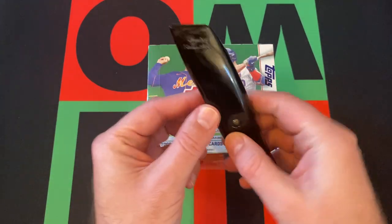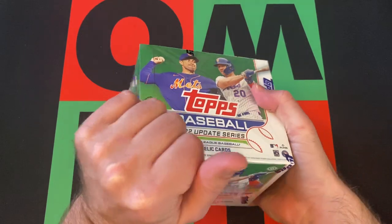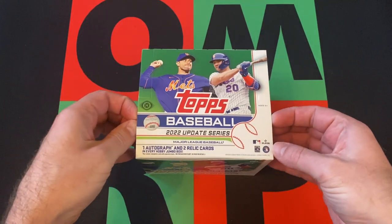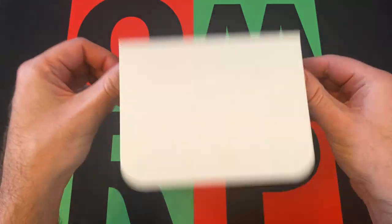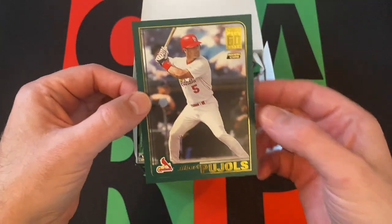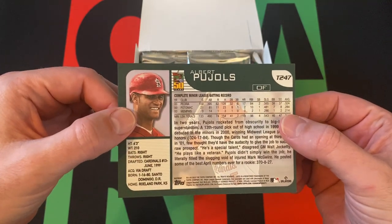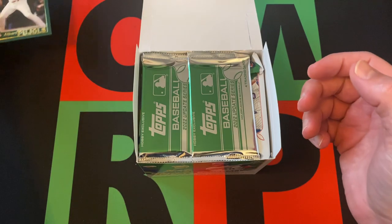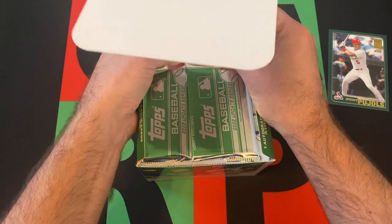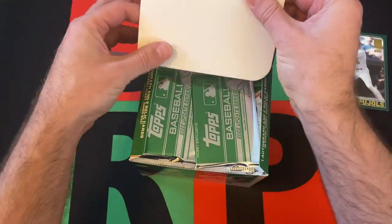So we're going to break this open. Right on top, it's just loose — we can see right away whether we got that autographed box topper, which would be pretty sweet. I wish they put them in something so it wouldn't ruin the surprise. But we did not get an autograph version. It is Albert Pujols from the 2001 Update — or traded set, I guess it was still traded back then. Of course he finished up his career this year. Surefire Hall of Famer — I don't see any reason why he wouldn't be a first ballot Hall of Famer.